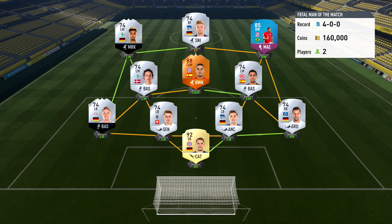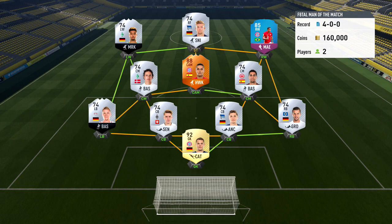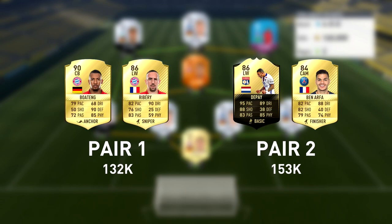We're going to move on to the pairs. Pair 1 is going to be Boateng and Ribéry — two Bayern players. It's a way we can go full Bundesliga. Pair 2, with Memphis Depay and Ben Arfa, is more of a hybrid option. If you've seen the previous episode, I actually used pair 2 already as an option. They were at the time around 194k — I picked up Depay for 186k and Ben Arfa is roughly 8k. But right now Memphis Depay has actually gone down in price a lot — he's like 140k right now — so we're still able to get him. Let me know in the comments which pair I should go with, pair 1 or pair 2.